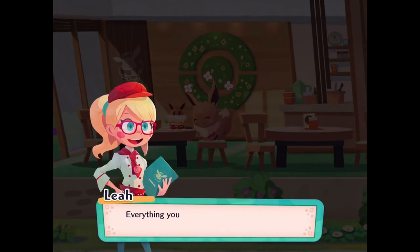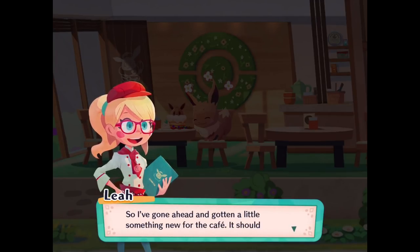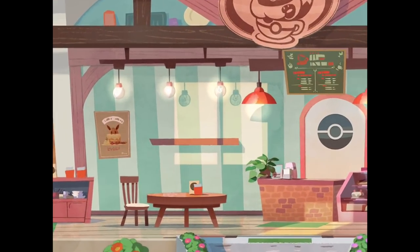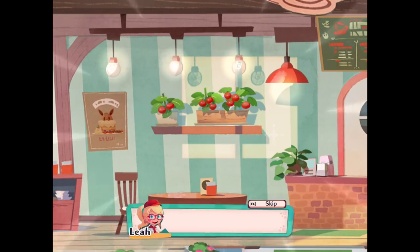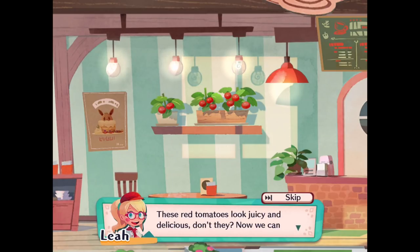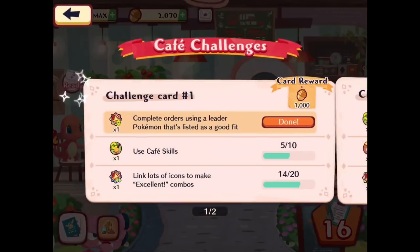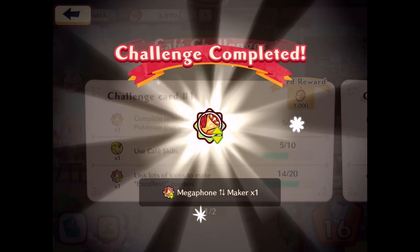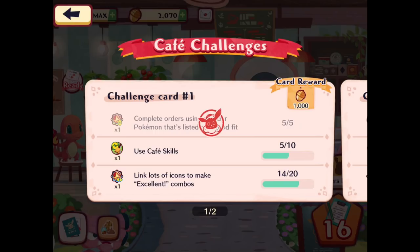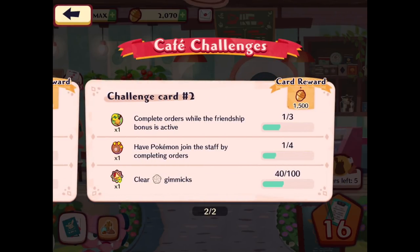I don't know what's going to happen — maybe I'll have more than one Eevee, or maybe it'll level up ours. Everything you serve up is a hit with the customer, Zebra. So I've gone ahead and gotten a little something new for the cafe — tomato planters added to the cafe. You've got a new offering on your menu. These red tomatoes look juicy and delicious — now we can put together some sandwiches! So challenge card progress: complete orders using a leader Pokemon listed as a good fit — we did that, so we get a megaphone up and down maker.